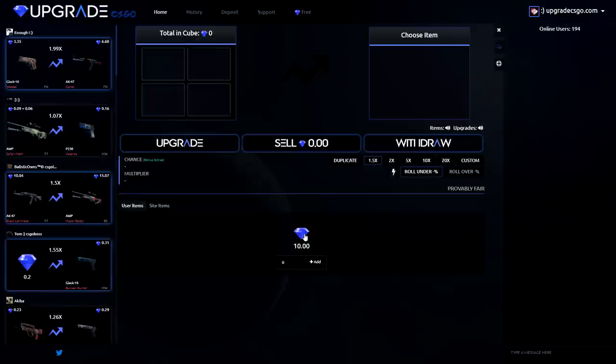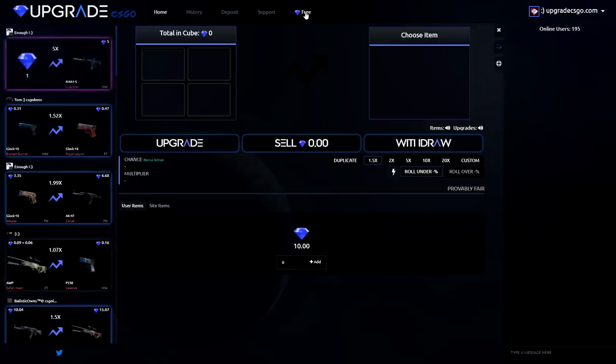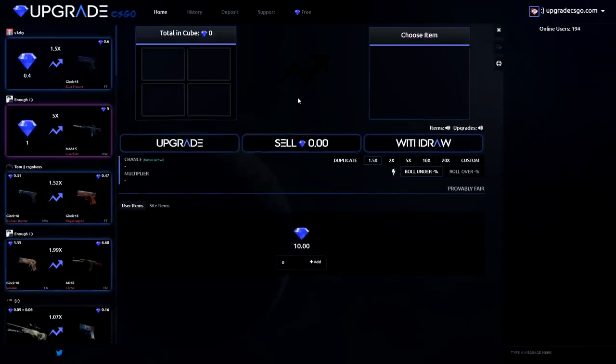Before we get into this video, if you want to catch $3.40 on their site, hop on the site, sign in with Steam, click on the free coins tab, enter my code — save it right there — click claim, and you'll get 40 cents for free instantly. Today we're going to do a times 5 challenge again. We've got $10.